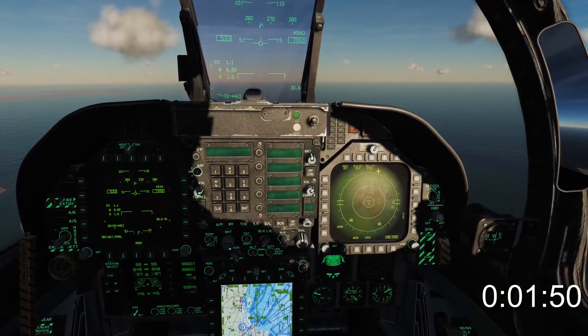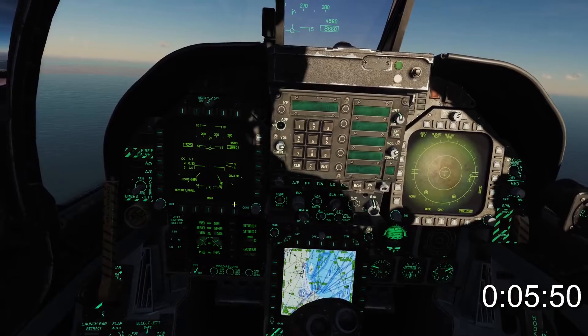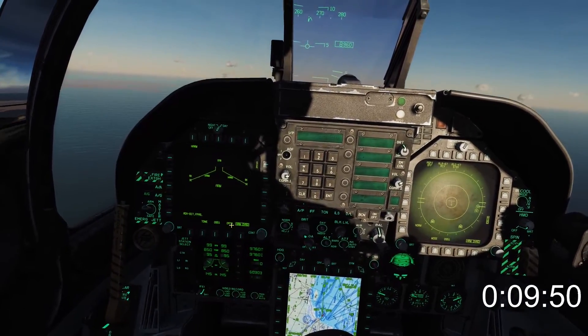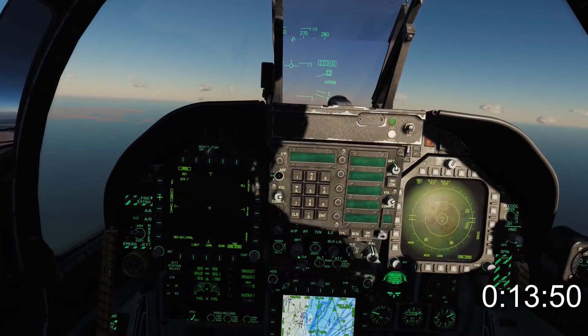Set your right DDI to the electronic warfare page and mirror the contents to your HUD. Turn on your master arm and select air to ground mode — the left DDI will automatically switch to the stores page. Select the HARM, then select TOO for target of opportunity.